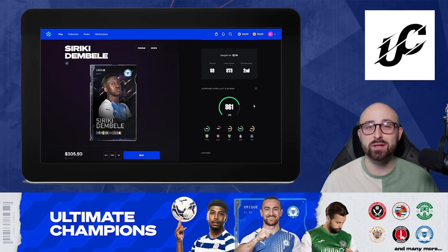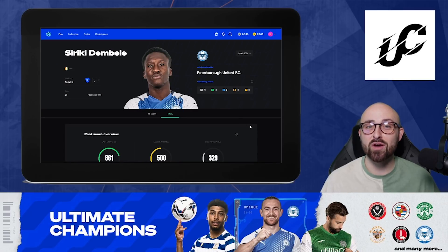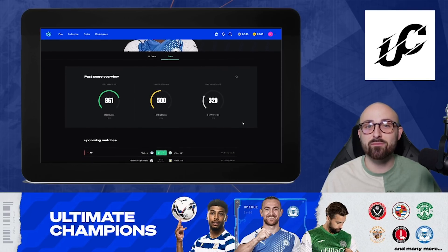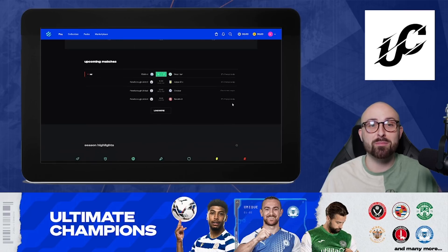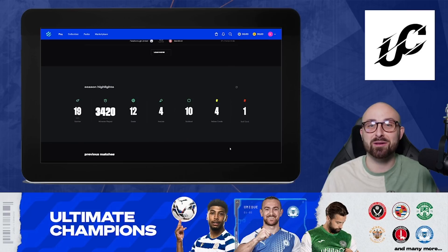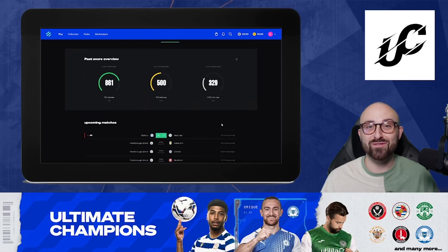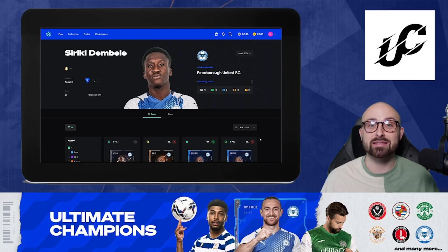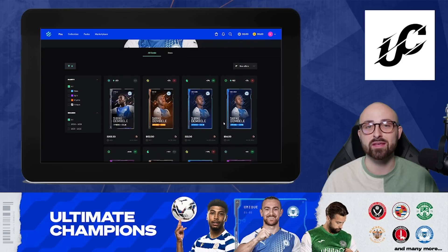Before we jump into today's video, I just want to give a massive shout out to Ultimate Champions who will be sponsoring today's video. Ultimate Champions is the first free-to-earn fantasy football game powered by the blockchain. You essentially collect different forms of rare cards which you can get through pack openings or by trading on the marketplace. You build the best, rarest squad you possibly can, and when that team does incredibly well in real life, you earn more points, and the more points you earn, the better the rewards. For the beta, launching very soon, there will be Championship teams, League One teams, and Scottish teams, with further teams and leagues planned for future versions.